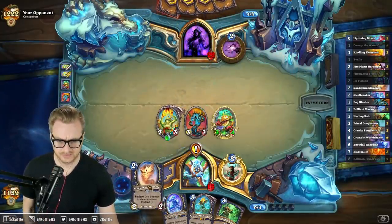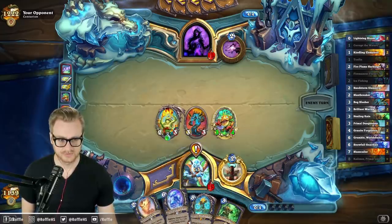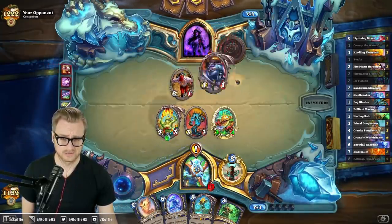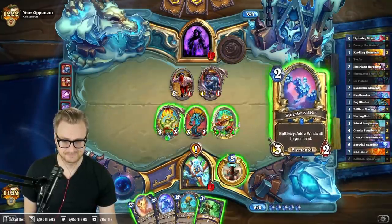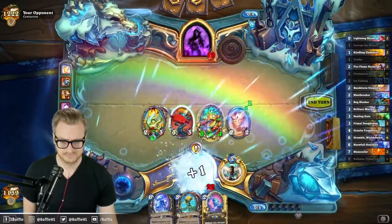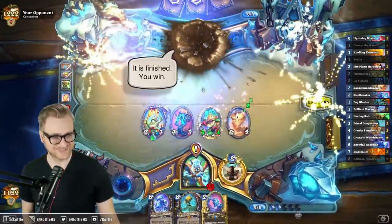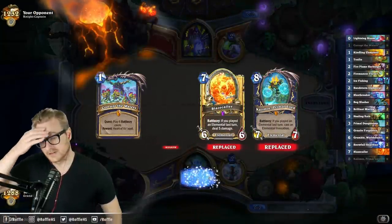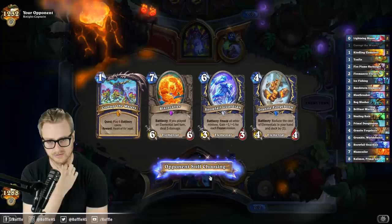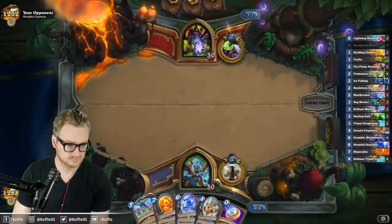Probably don't want to play the Sandstorm Elemental unless the clear is obvious, because that prevents me from playing the Snowfall. Clear is looking pretty obvious. None of these are keeps — Snowfall should be helpful, and Coin a Granite Forgeborn which is nearly like coining every card in my deck. Seems all right.